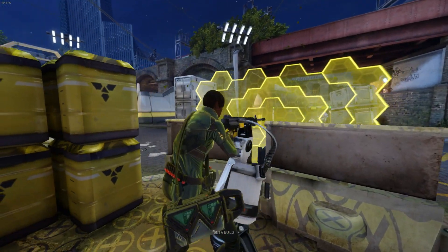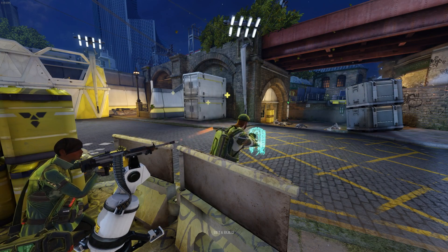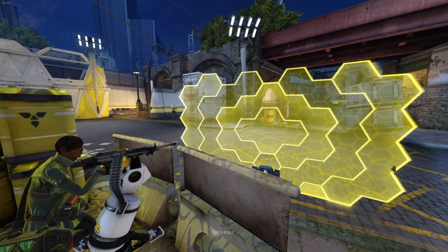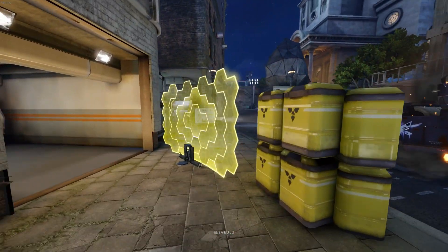You can also see that the concept for his shield has varied quite a bit from the original design. That waist-height wall we've all been expecting — and let's be honest, sort of dreading, because it just looks like the perfect troll tool — has been replaced by this hollow light field shield thing that we'll have in-game in the near future.